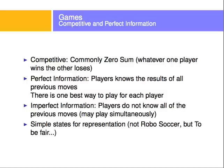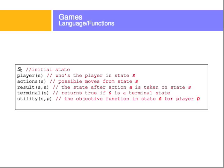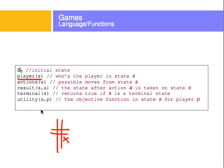Before going into more detail on the algorithm, let's define some terminology. s0 is the initial state. player(s) is a function that takes a state s and returns the player whose turn it is at that state. So if the state is a tic-tac-toe board, the player at that state will be O because O is the player that needs to move. actions(s) gives the possible moves from state s — for example, you can put a circle here, here, here, etc.